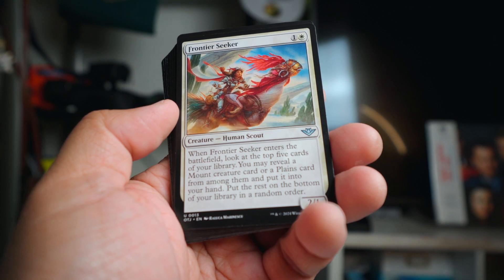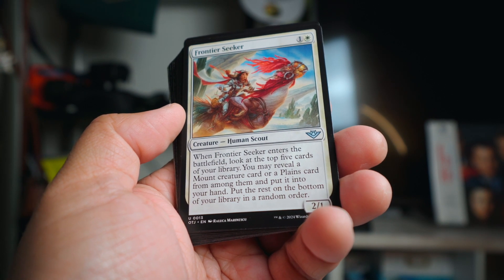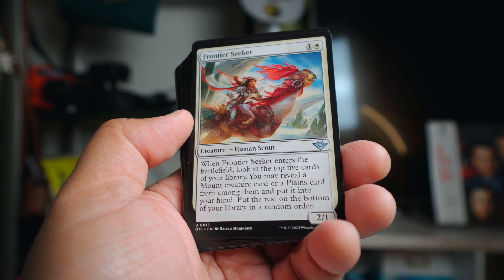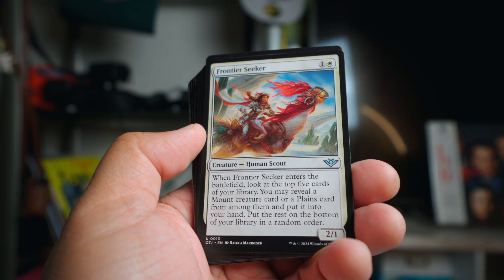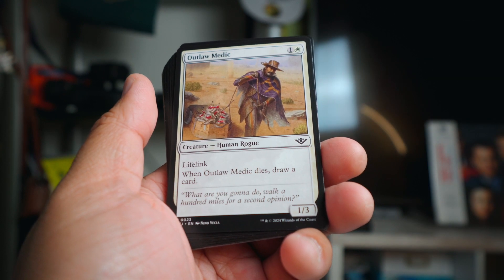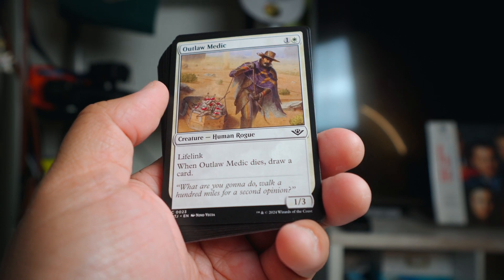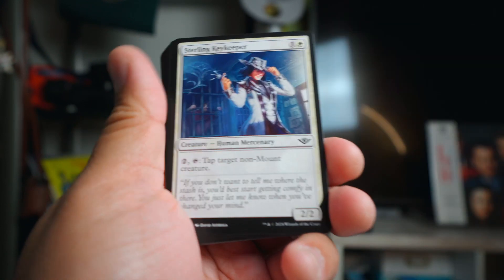Frontier Seeker - I drew this card a lot. The cool thing is it doesn't just get plains cards, it gets mount creatures too. The first time I used it, I got a mount creature and the person was like 'wait, I think you can only get lands' - because usually cards like this just get lands. Being able to get a mount creature was great. Outlaw Medic is really cool - a one-three, just a nice blocker, gets you one life from lifelink or holds the fort by itself. Had two of them and both were really good.